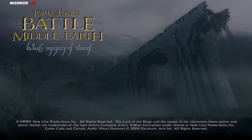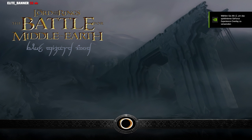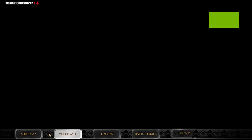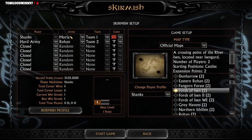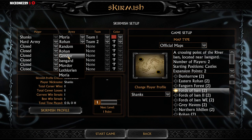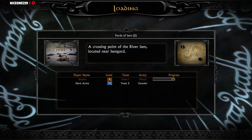By the way, if you don't know what the mod is — it is adding two new factions to Battle for Middle Earth 1: Moria and also Lothlorien, plus a bunch of new heroes and units. We're gonna go on Skirmish for this one, solo play. We're gonna choose the Moria faction and play against Gondor on the beautiful map Fords of Isen, which is the most popular map in all Battle for Middle Earth games and mods.